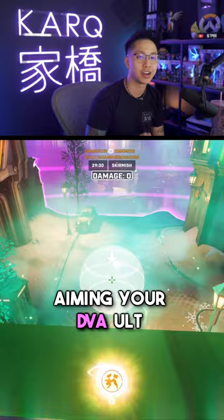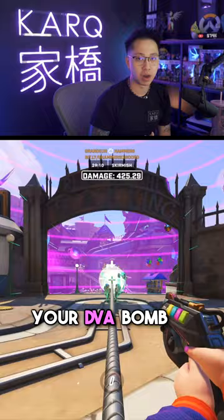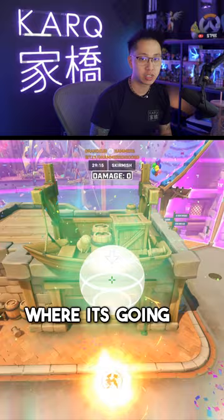Import the code, pick any map, go into the game, and then throw out your D.Va Bomb. You can press the Interact key to change angles and keep an eye on it to see where it's going, which is useful if you're learning how to throw it over walls.